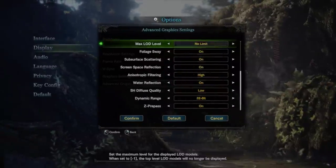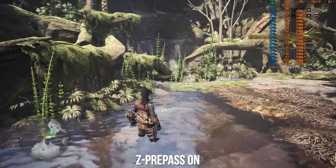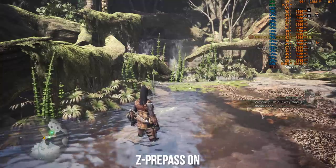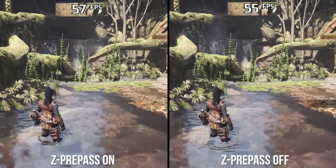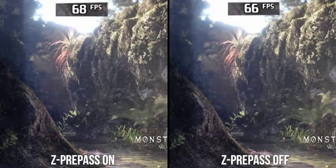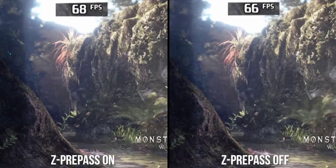Going over the last two settings — water reflections and Z pre-pass — Z pre-pass shows no visual difference between settings, so its determination for Xbox One X is a complete mystery. The tooltip says leaving it off would improve performance on low-end configurations; in this scene I saw a 5% decrease on the GTX 1070, and switching it on and off in the menu actually showed a 4% performance decrease going from on to off. So leaving it on for a modern GPU like the GTX 1060 or RX 580 seems sensible.